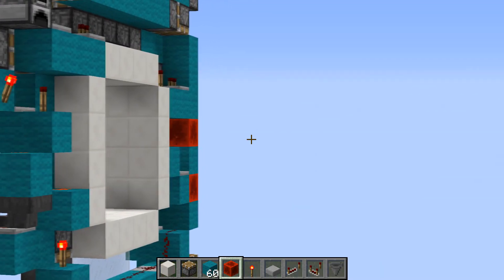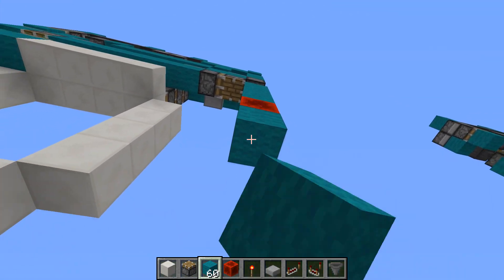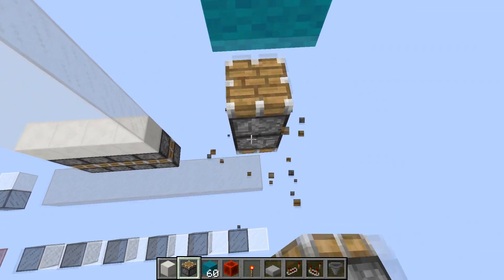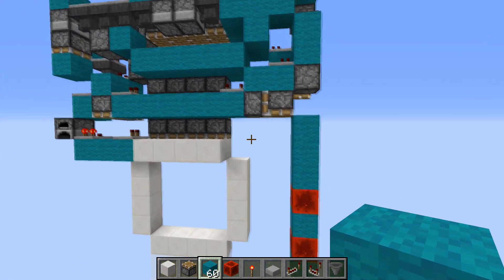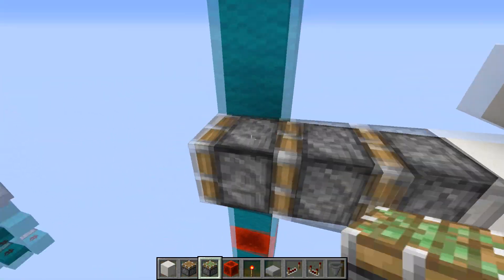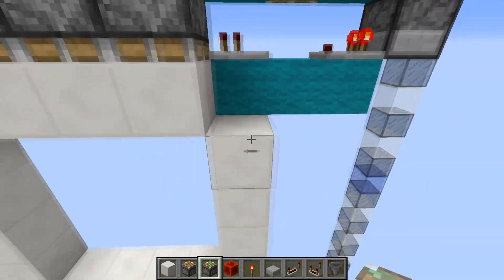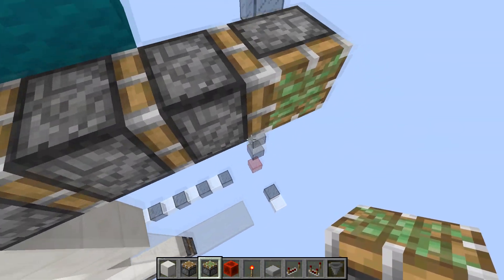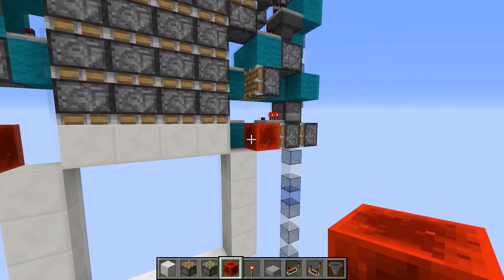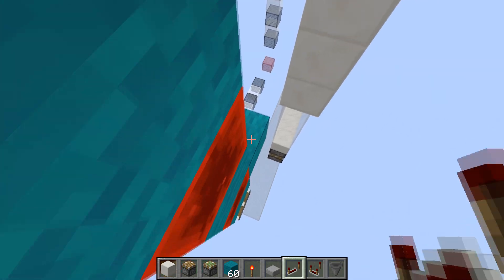You can see it's three normal blocks going into a redstone block, normal block, redstone block, and a normal block, with the piston below that. Then we can just build our double extenders — just like that: two double extenders at ceiling level with redstone blocks on them.